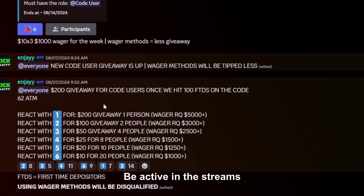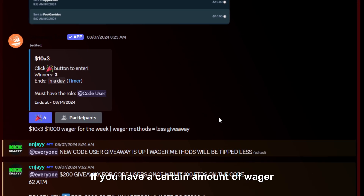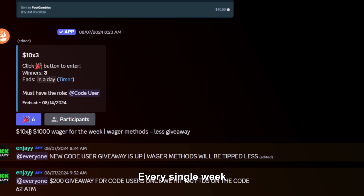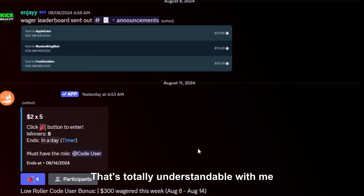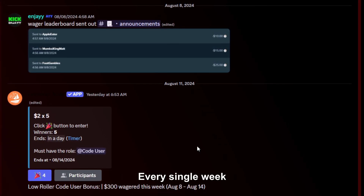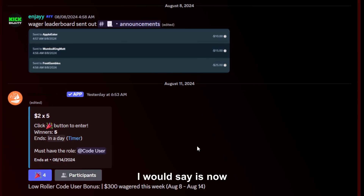Be active in the chat, be active in the streams, be active on YouTube, be active on the code mainly, and you will definitely win surprises. If you have at least $1,000 in wager, we do a $10 x3 giveaway, which is about $30 to you guys every single week. I also created a $10 giveaway every single week split among five people, which is $2 each. I am a smaller channel, so the perfect time to join is now.